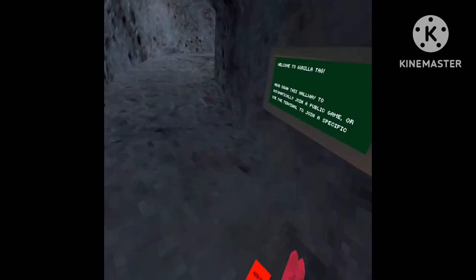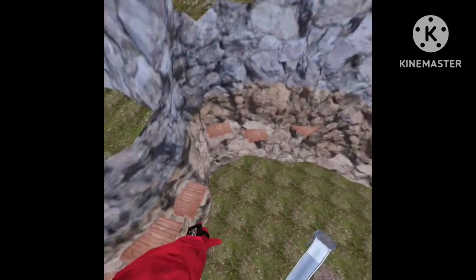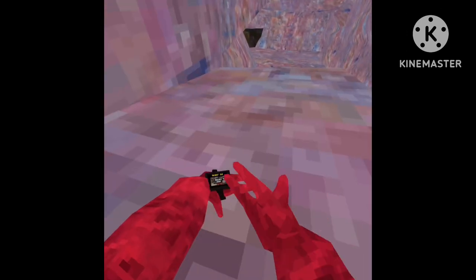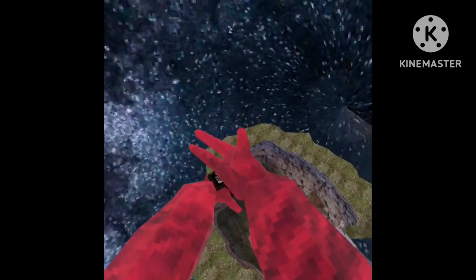Okay, whatever. So now we can test out the custom maps. There is a custom map startable here. Oh my god, I have no coupon, so let's start ball. Just a plain map with some platforms. Dry mountain — let's go see what that is. Dry mountain, where are you?